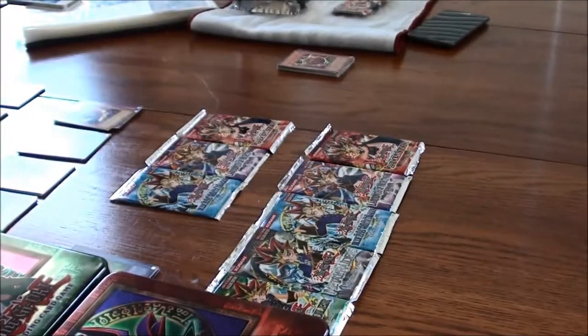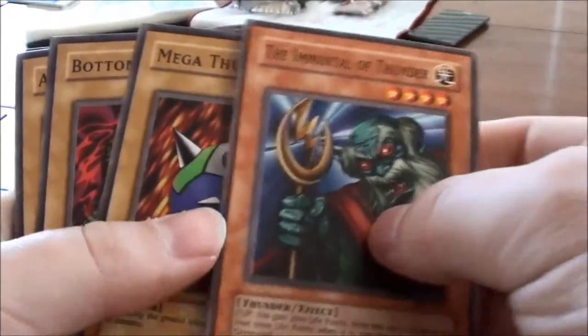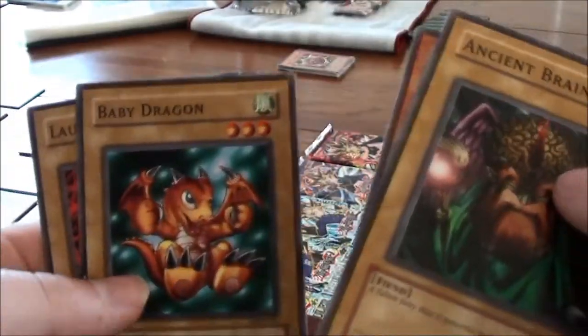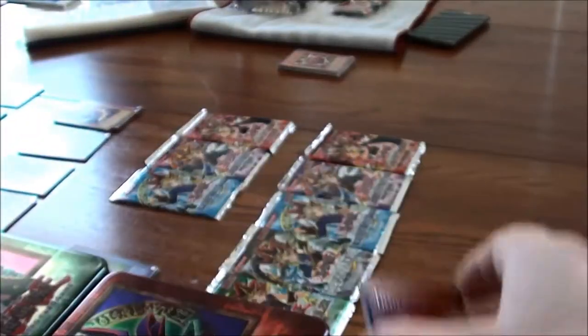Now for the Metal Raiders pack: Immortal of Thunder, Mega Thunderball, Bottom Dweller, Ancient Brain, Sword of Deep-Seated, Deep Sea Shark, Launcher Spider, Baby Dragon, and Little Chimera.